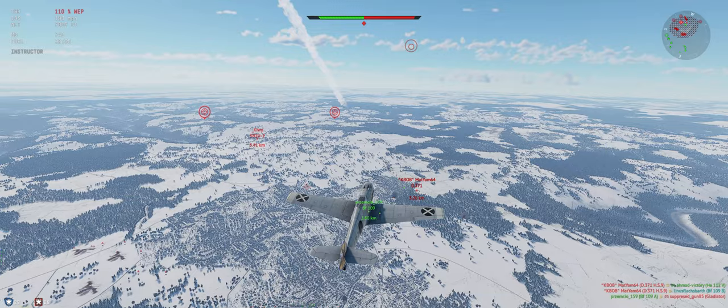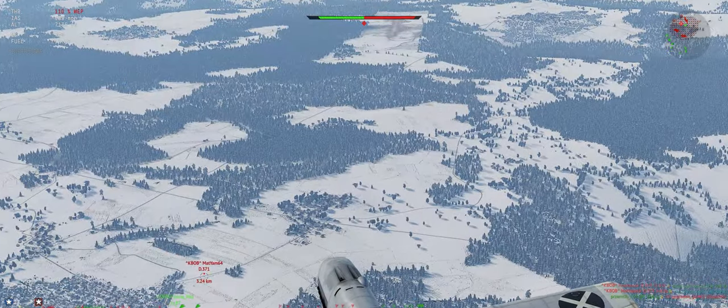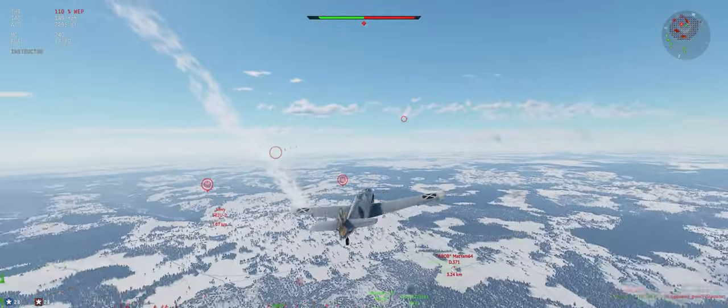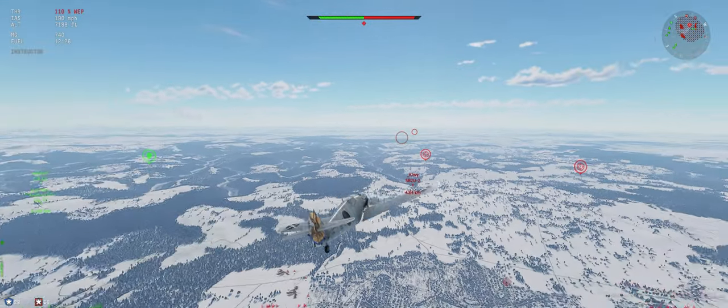Alright, Gladiator's down. The 371's doing his thing — he might be RTB; their base is right there. Yeah, he's getting chased by a Stuka. So let's see what the SB-2U is doing.